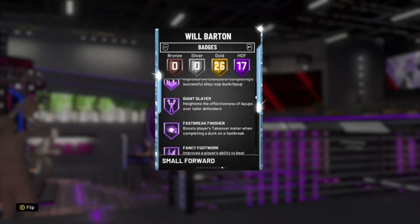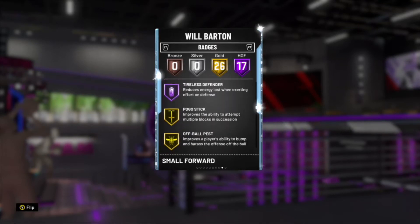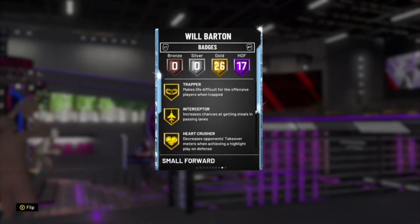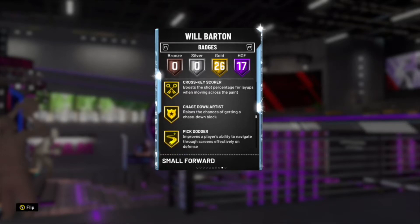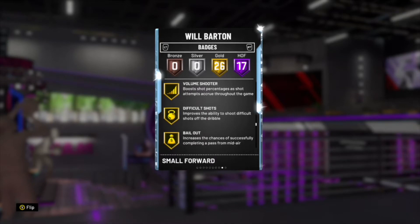Lob city finisher, giant slayer, fast break finisher, fancy footwork, clamps, contact finisher, consistent finisher, tireless defender. He's got 26 gold badges, including paragraph stick, off-ball, press trapper, interceptor, heart crusher, cross key scorer, chase down artist, pick dodger, pick pocket, ankle breaker, volume shooter, difficult shots, bailout.